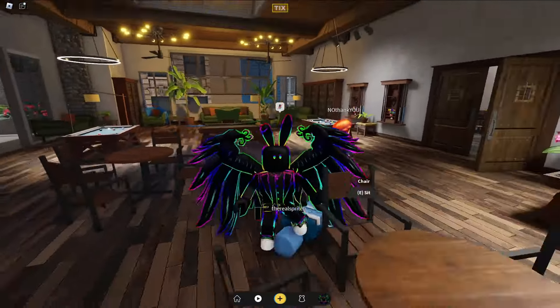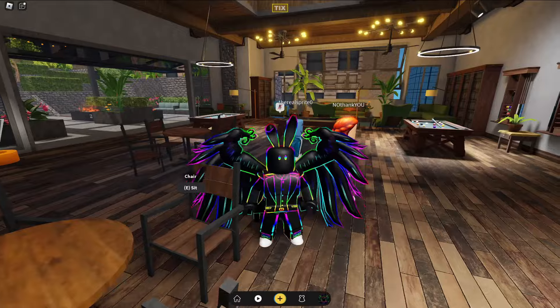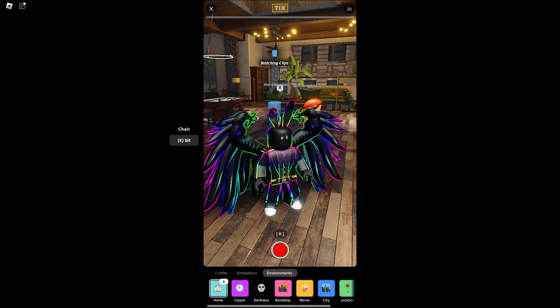This is how you can find John Doe in Clip It for the Roblox Classic event and get another token. Pretty much go down to this plus over here, go to Environment, Darkness, and then Facility.